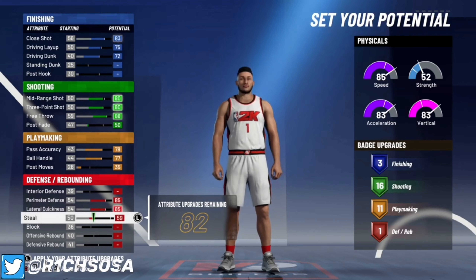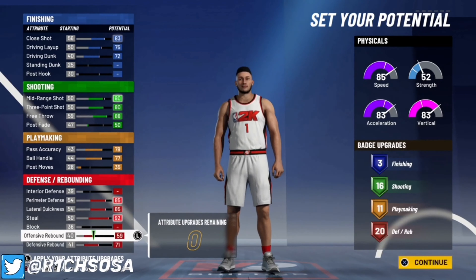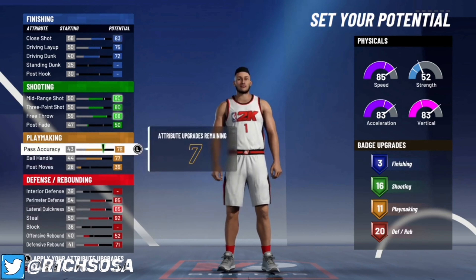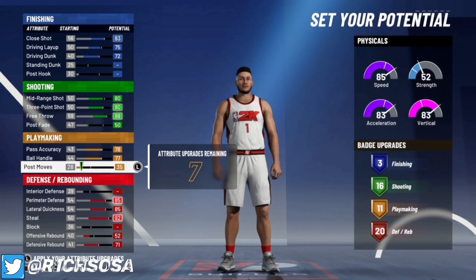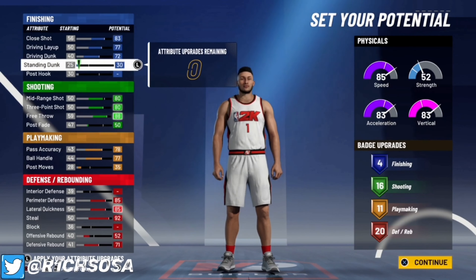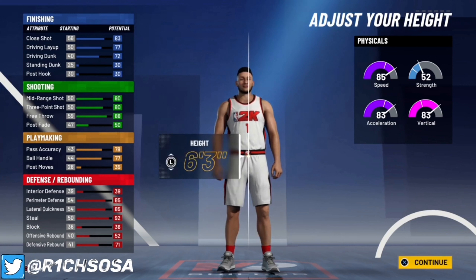For the defensive side, put perimeter defense to an 85, same with lateral quickness, and max out the steal at 92. Put defensive rebound to a 71 and offensive rebound to a 52 — that gives us 20 defensive badges. With the remaining 7 badges, feel free to distribute as you like, but don't change the stats we've already set. You can change the driving layup to a 77 without affecting the badge count.